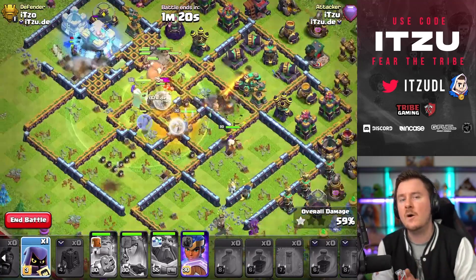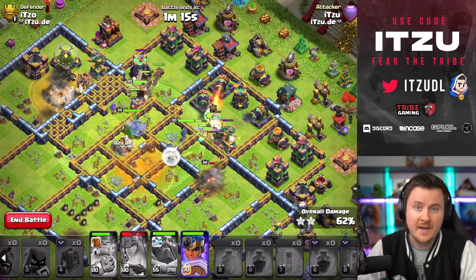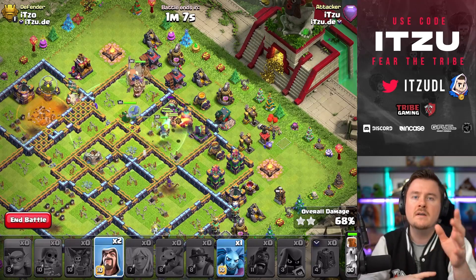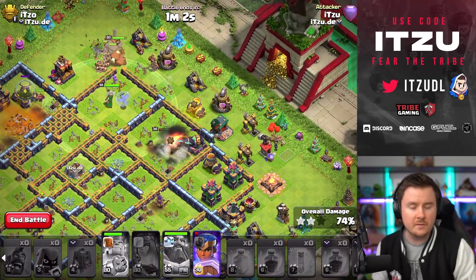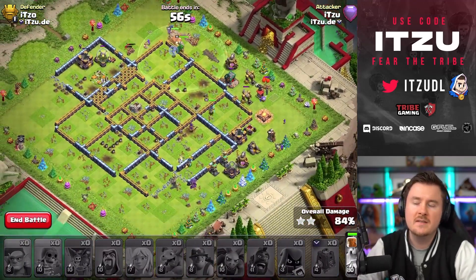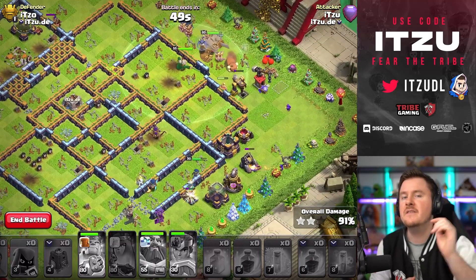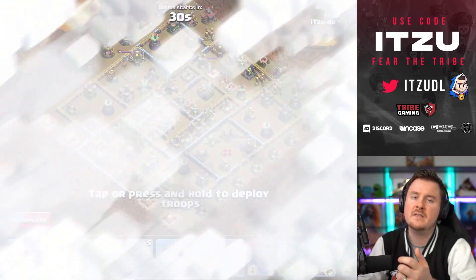We're going to take down the town hall and overpower the back end because the healers are switching over. My queen is dying, but that's what she's there for. The healers switched over, provided some nice healing, and this is all we need to finish off this base and get the three-star with the queen charge hybrid using the hog riders to finish things off.